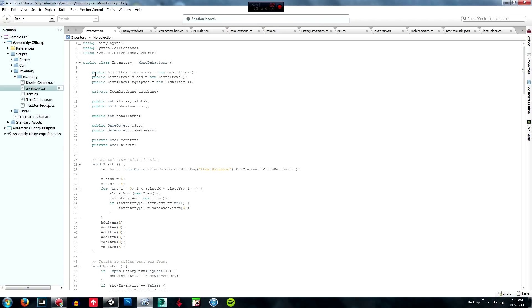Then we have the normal two lines of creating the list called inventory and slots, but now we are going to add one called equipped. What that is going to be is a list for the equipped items that are shown down the bottom, so they are always going to be showing. Then you are going to declare your database as usual.